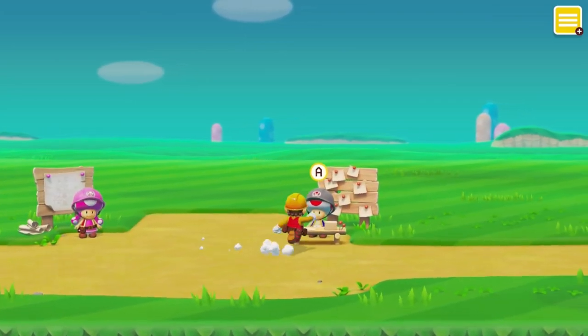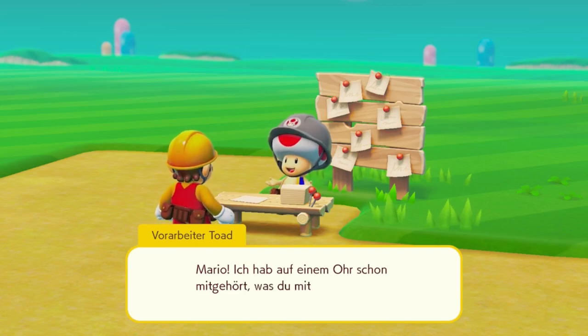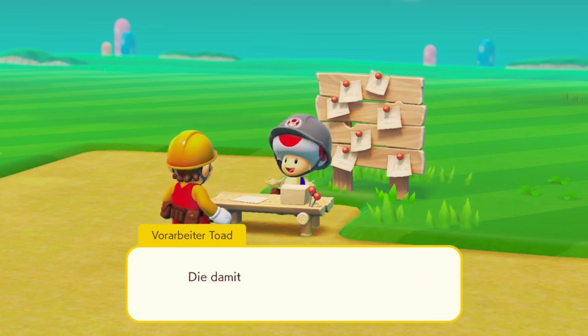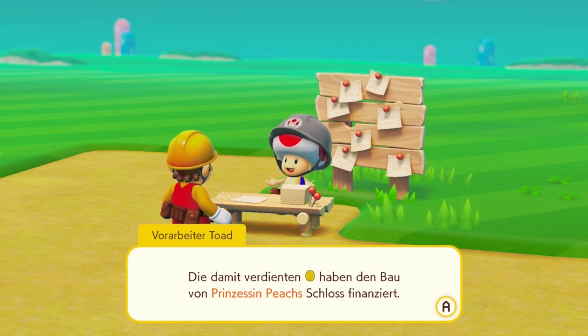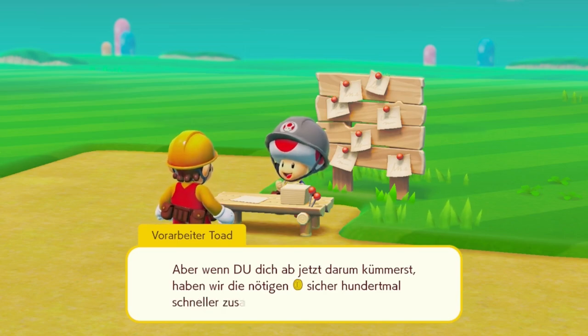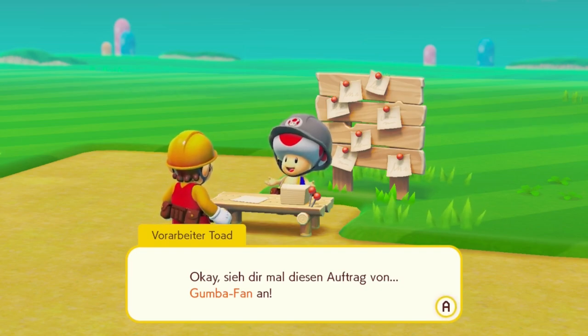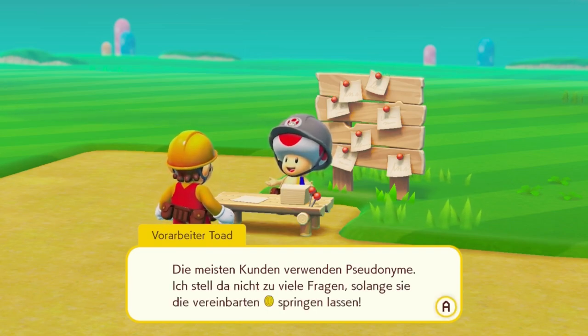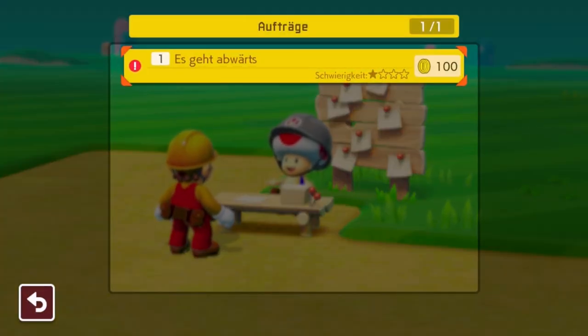Du willst neue Münzen für uns sammeln? Mit deiner Hilfe werden wir das Schloss größer und schöner aufbauen als zuvor. Frag doch einfach mal Vorarbeiter Toad – vielleicht kann er dir ein paar Aufträge zuschustern, bei denen du Münzen verdienen kannst. Okay, sieh dir mal diesen Auftrag von GoombaFan an. Die meisten Kunden verwenden Pseudonyme – ich stelle da nicht so viele Fragen, solange sie die vereinbarten Münzen springen lassen.